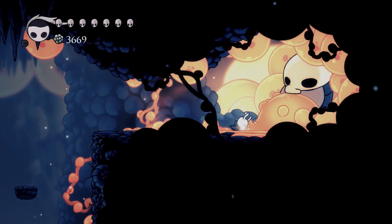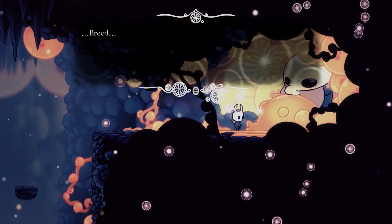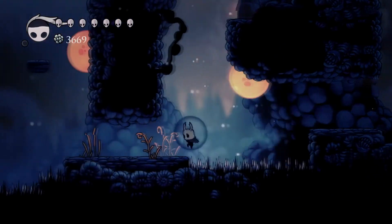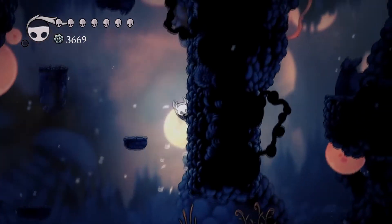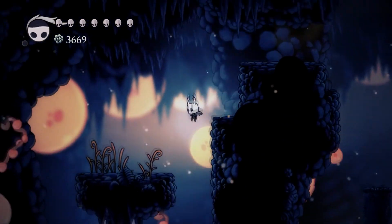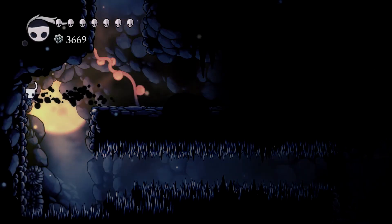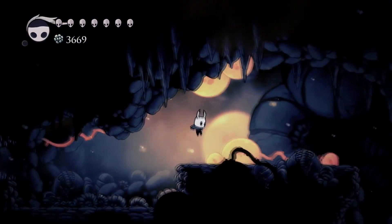Hi. Glowing Womb. Okay, I'm actually just going to leave because I don't want to be here anymore. What that does is it occasionally uses some of your soul to spawn little fly things that will go and attack enemies for you.